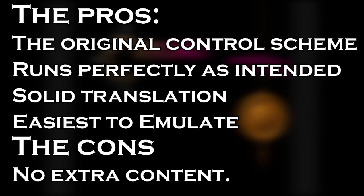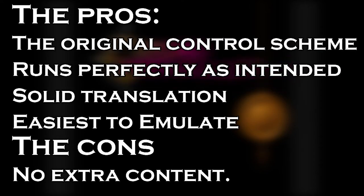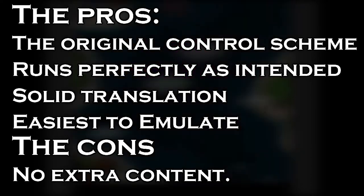Chrono Trigger was released for the Super Nintendo in 1995. This version of the game will be what we play on the channel for recording purposes, but it may not be the best version for you. The pros of the SNES version are: number one, the original control scheme; number two, it runs perfectly as intended; number three, it has a very solid translation; number four, it is the easiest to emulate — though you'll have to figure that out on your own; and number five, it is very easy to find and play regardless of whether or not you have a Super Nintendo.